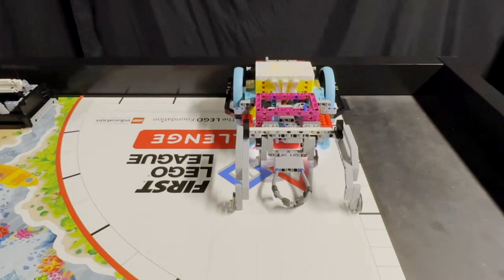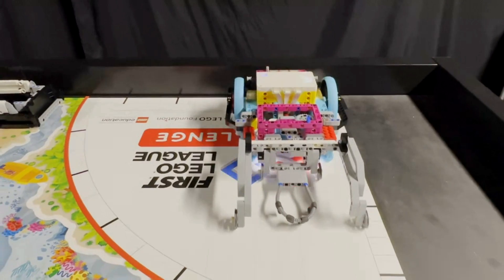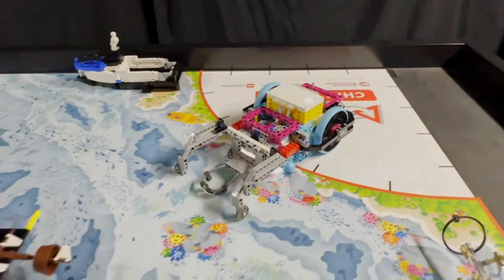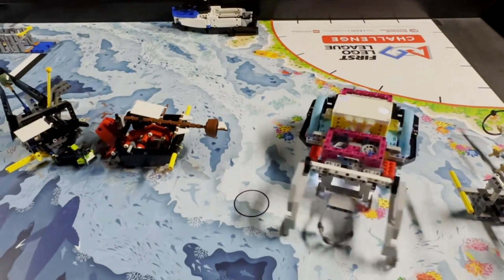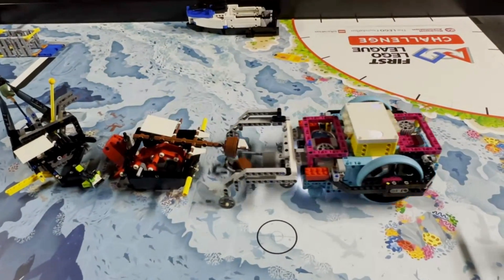The angled beams on the side of the attachment slide under the mast's yellow activators and start raising it as the robot drives into the mission model. While the mast is being raised, the looped center of the attachment slides over the treasure chest until the rubber axle connectors are fully behind the chest.